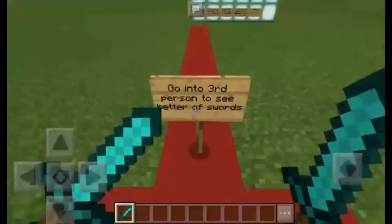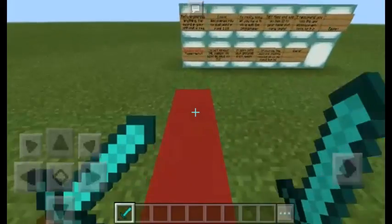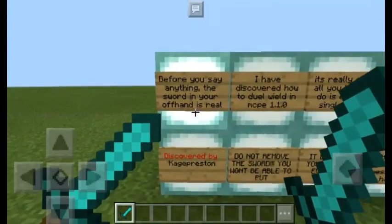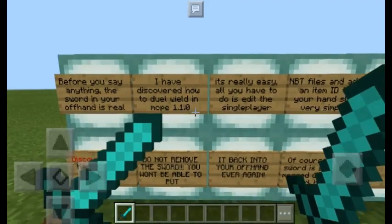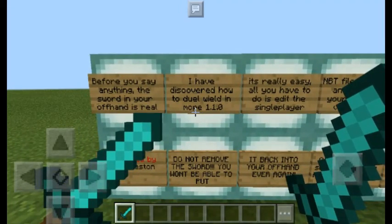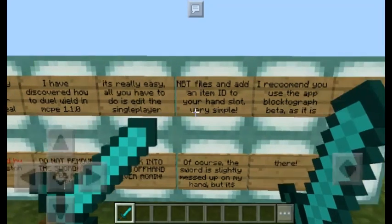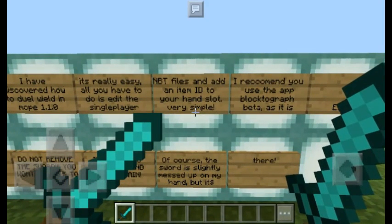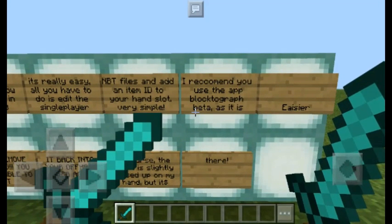We have to go to third person to see the swords better. But first, the sword in your off hand is real — I have discovered how to do dual wielding in MCPE 1.1.0. It's really easy. All you have to do is edit the single player BG files and add an item ID to your hand slot.